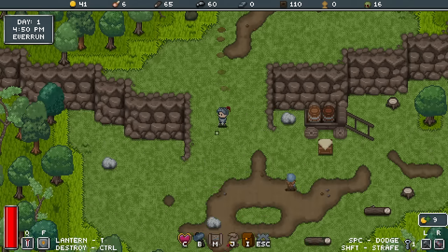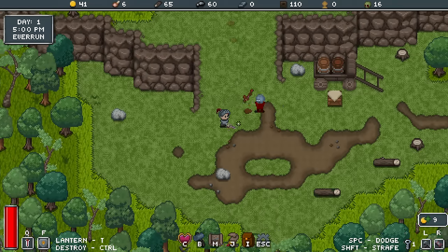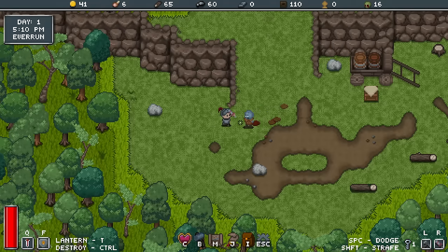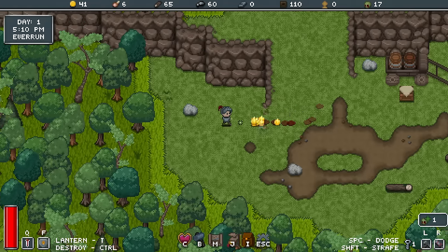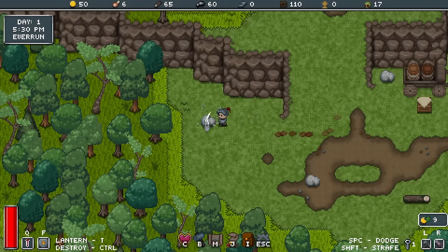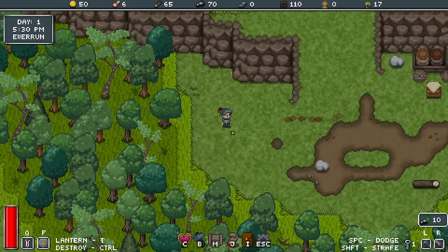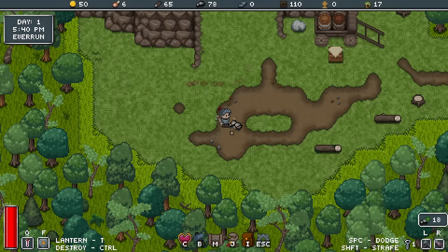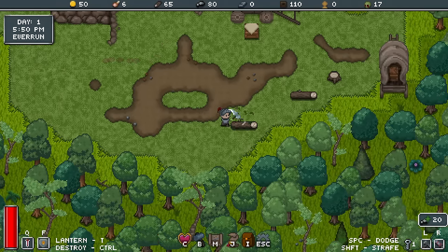What I've read as well is that you can find NPCs and they can actually come and join your settlement — similar to what you might see in Terraria, if you build a place for them to stay. They can provide different services and resources to your camp as well, but they do cost food to keep. So every day you lose an extra food or something like that.